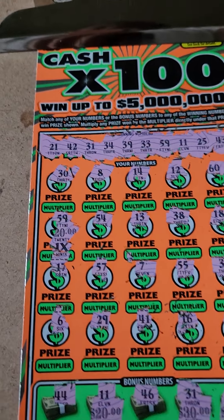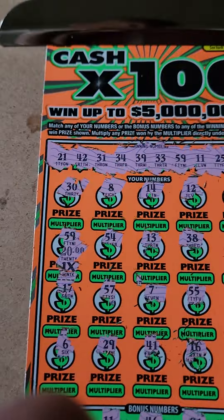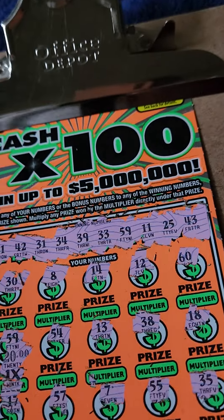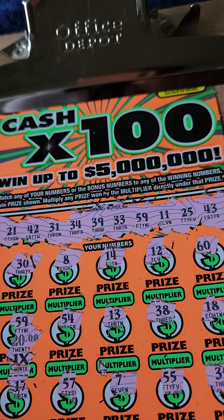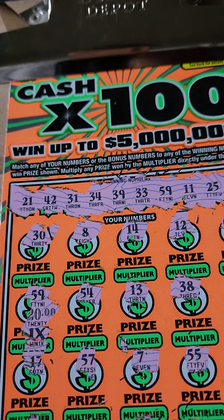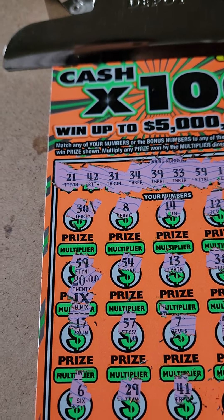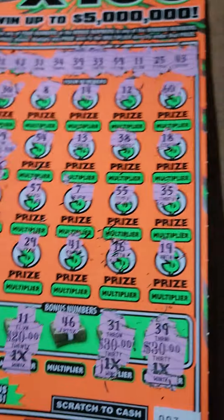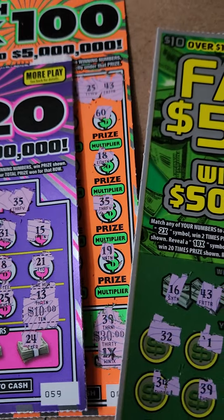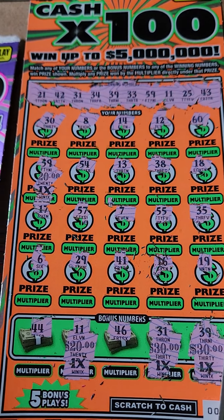Nice session indeed — a profit session! We spent $35 and got back $110, so that's a profit of $75. Not too shabby at all! We got $100 on the Cash X100, $10 on the Cash X20, and nothing on the Fast 500 — but I'll still buy that one in the future. That's been the session for this Saturday morning. If you liked the video, leave a like, comment, subscribe. Until next time everyone, take care and peace out — and good luck with your own scratchers!